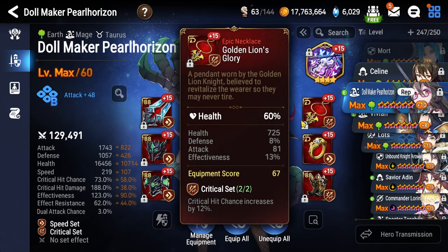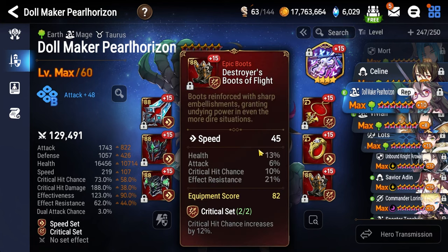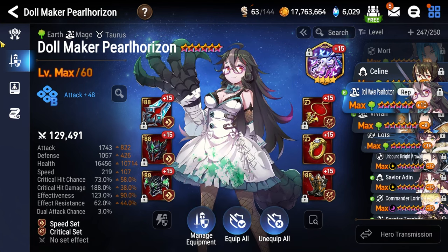As for how we build Pearl Horizon: health percentage necklace, effectiveness on the ring, boots are speed. Make sure your effectiveness is over 85 percent.